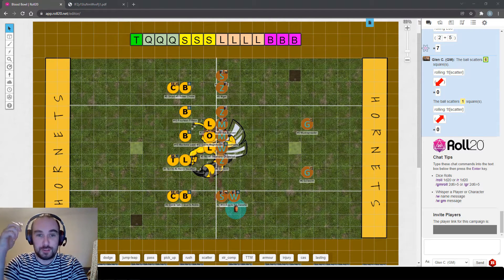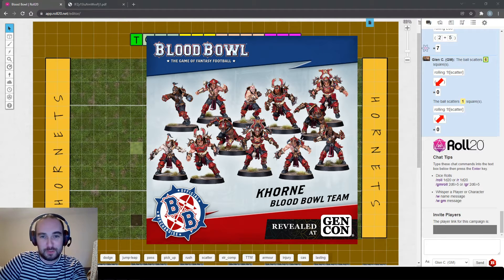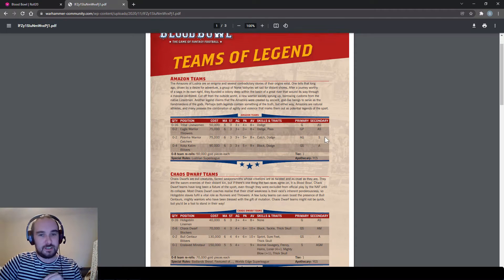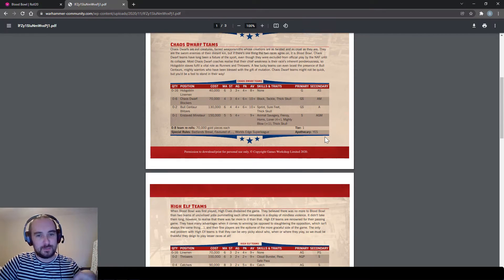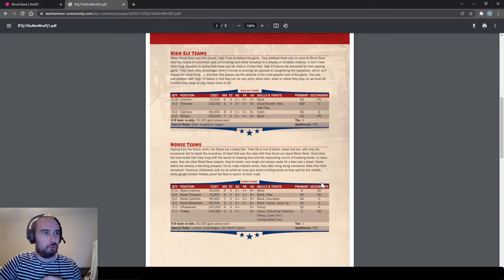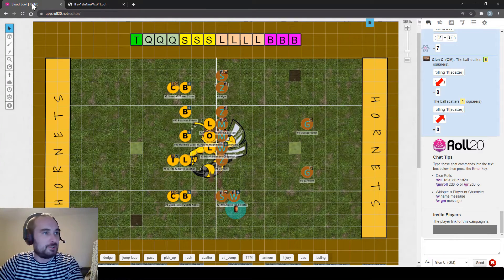Let's look at some Blood Bowl teams. There are loads of them - the rulebook has 21, then there's a new Khorne team launched since the release of the current rules, which I picked up very recently. There's also a Teams of Legend PDF with official rules for six more teams from Blood Bowl's past that Games Workshop don't have in their current miniatures range.